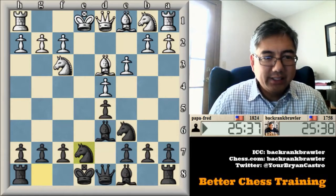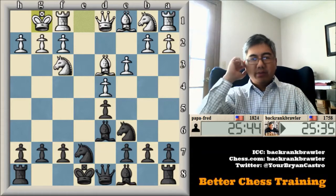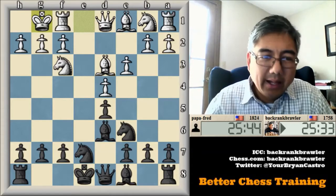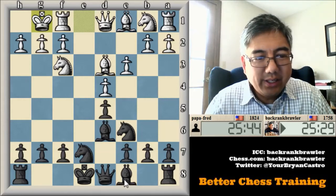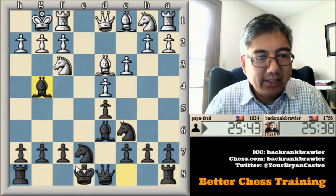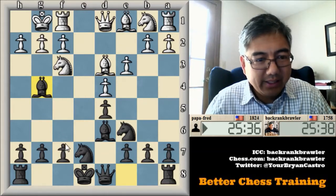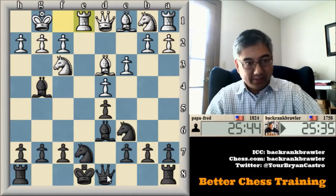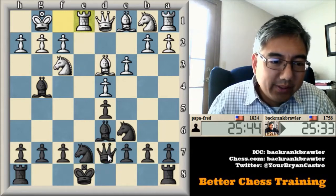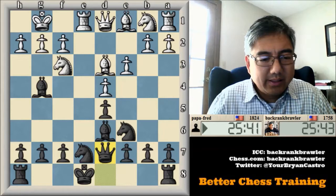I play a variation to avoid the symmetrical nature that Exchange French games can have sometimes. You can see that here with my knights — knight on E7. The idea is that if he tries to pin me, I can play F6. My plan is to probably castle queenside.